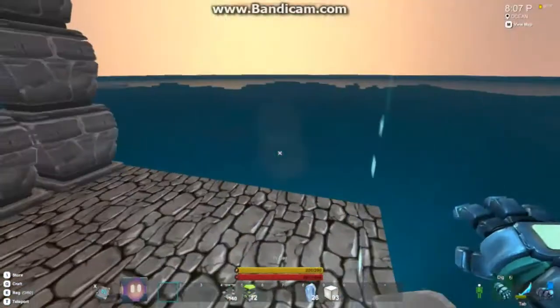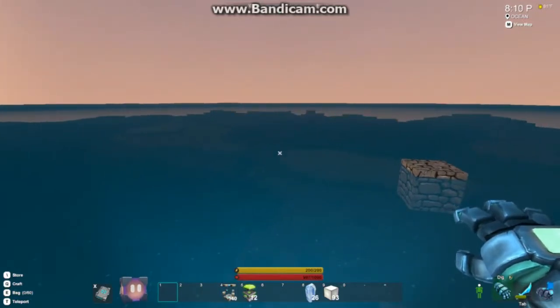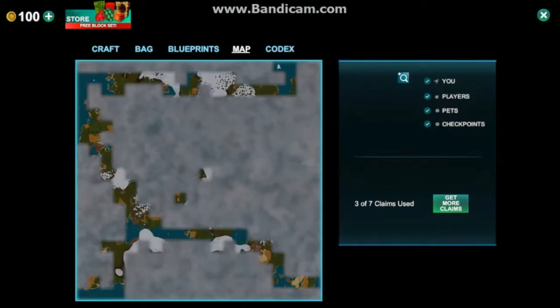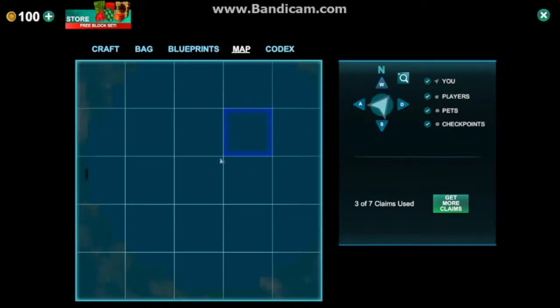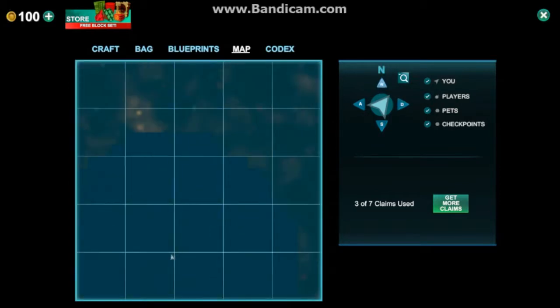First thing you want to do is find yourself a nice out-of-the-way spot to build this thing — out in the middle of the water, away from all the land. Like in my particular one, I built it up here in the corner. As you can see, it's really far away from anything. There's no land anywhere nearby.